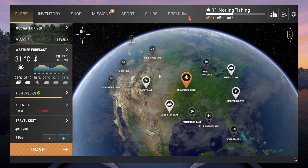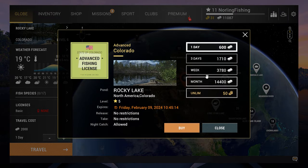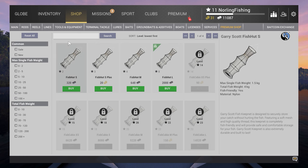Time to travel to Rocky Lake for the first time, but we also have to buy the advanced license which is an extra 600. Overall a pretty cheap trip, at least compared to the future maps. Pretty much the first thing I want to get is level 15 so we can get a new keep net — the current one is quite small, unlocked at level 8.